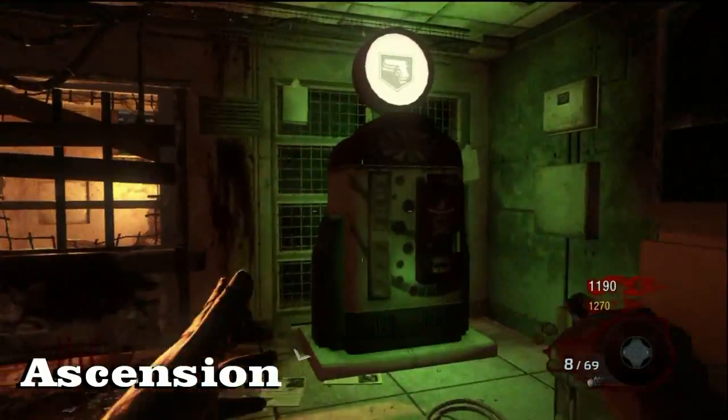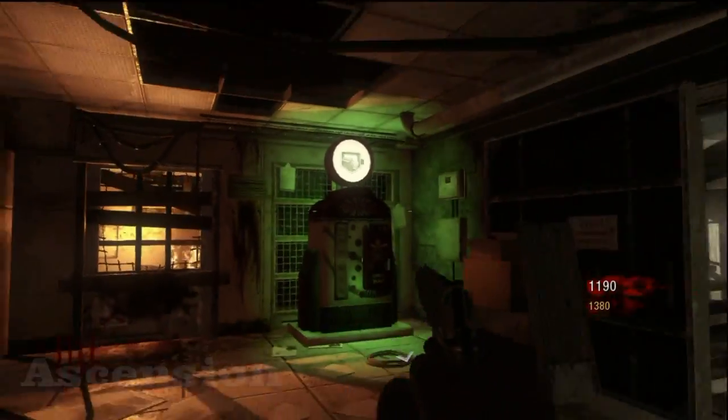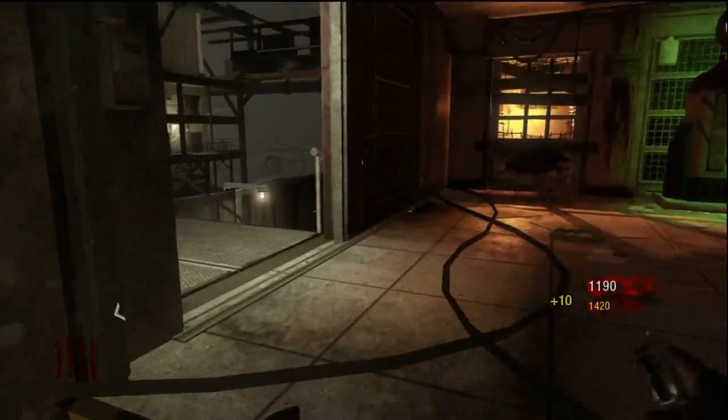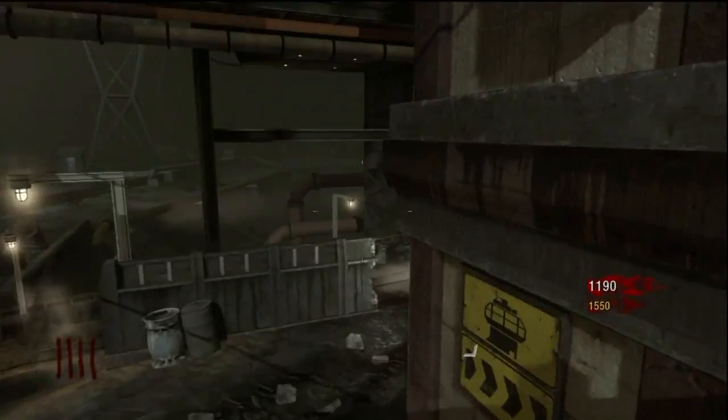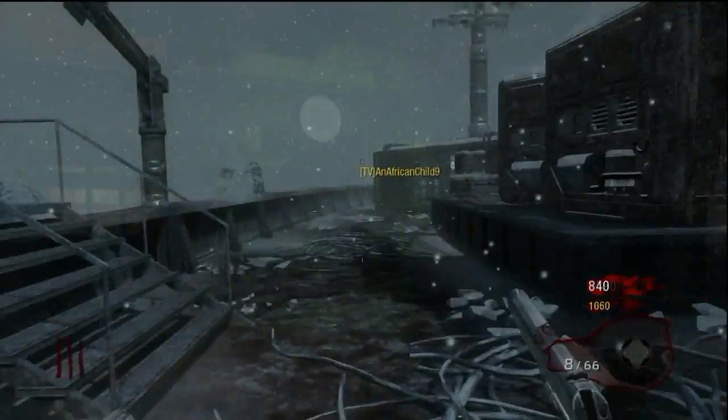This is on Ascension. I just went through the power at the top. Mule Kick is located in between Speed Cola and right here towards the Pack-a-Punch room, where the rocket is. It's easy to base that location.